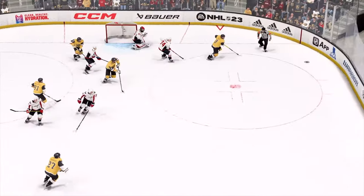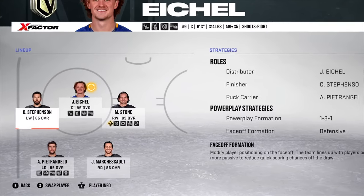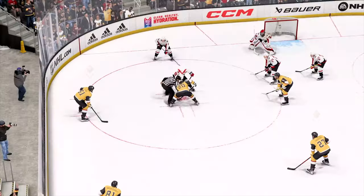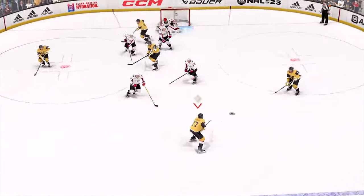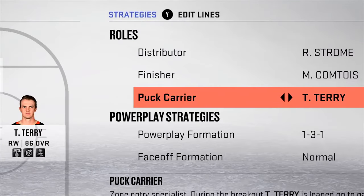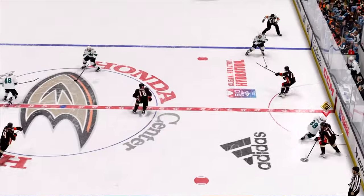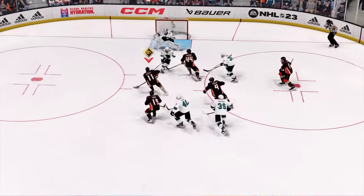We've also added the ability to rearrange the player positions before and after the faceoff, which will increase your ability to set up plays. Plus, you can now assign three different roles on the power play: Distributor, Finisher, and Puck Carrier. The AI will know who to distribute the puck to based on their role, position, situation, and X-factor tendencies.